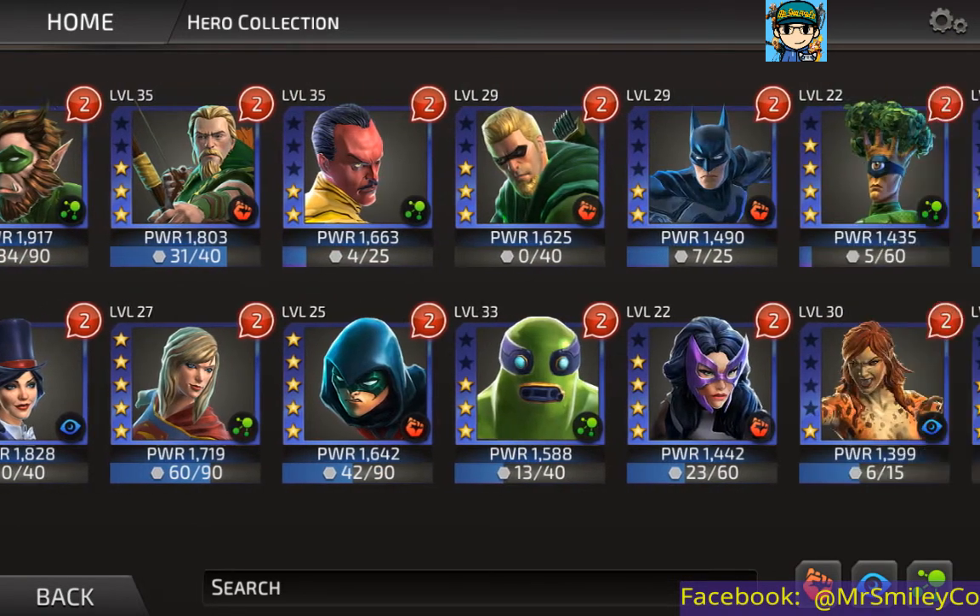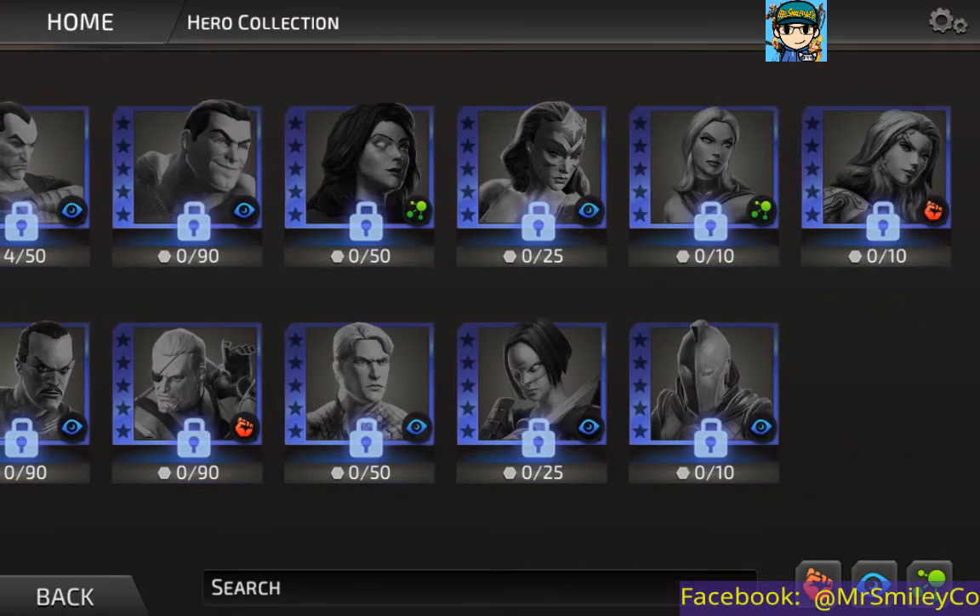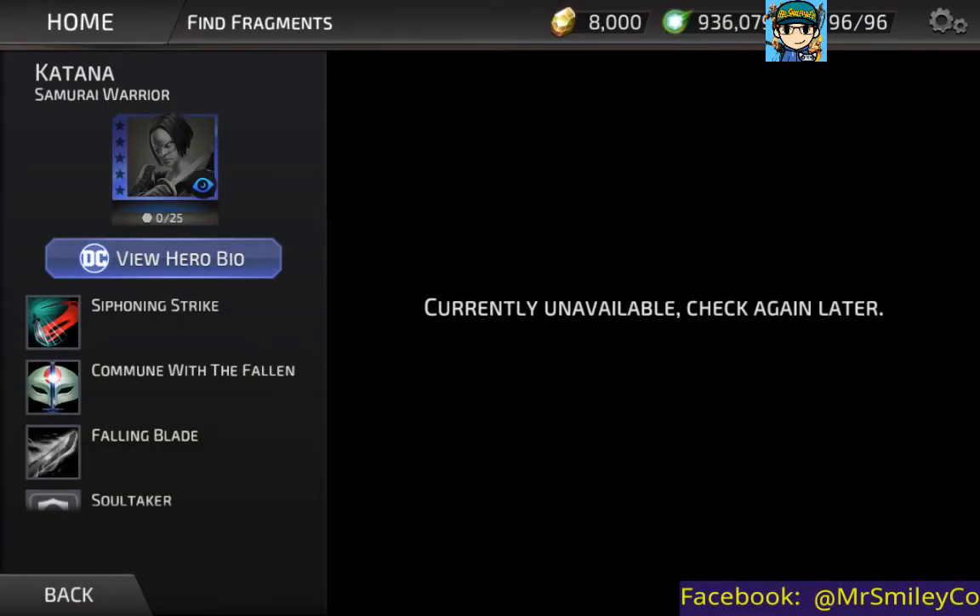Moving on to the last character — this is another one I think is a very good fit for the game given the gameplay style. We got a quick look at her when I was checking out the Poison Ivy arena. Our third character is Katana. She's a hand-to-hand combat character and it'll be interesting to see what they do with her sword. In the lore, when she kills someone with her sword their soul is trapped in it — it'd be interesting to see if that translates to a special debuff effect.